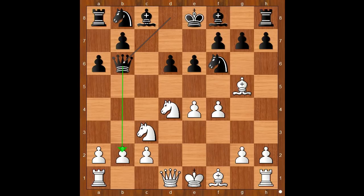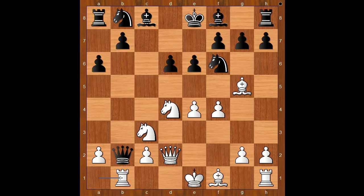Bg5, e6, f4, Qb6, attacking the pawn on b2. How to defend the pawn? Qd2, Qxb2 — taking the poisoned pawn. I've seen the games of Kasparov and Fischer when they captured the poisoned pawn and still won the game. Rook to b1, attacking the queen, Qa3, f5, the most played move. Black to move, and Nc6 is the most played move.